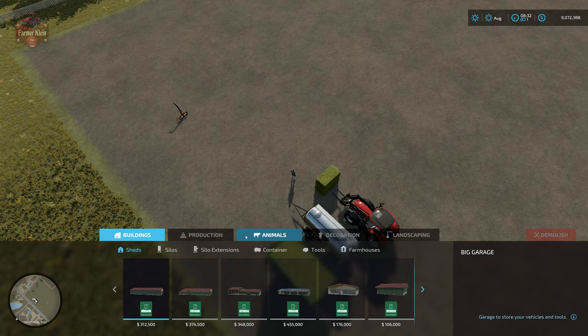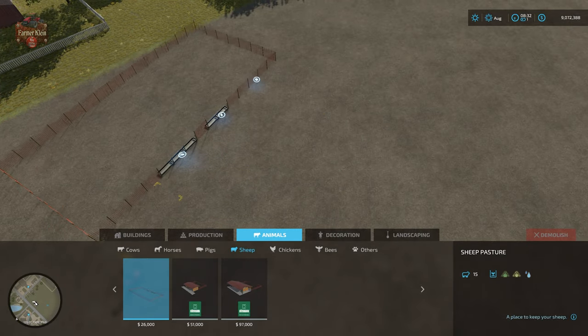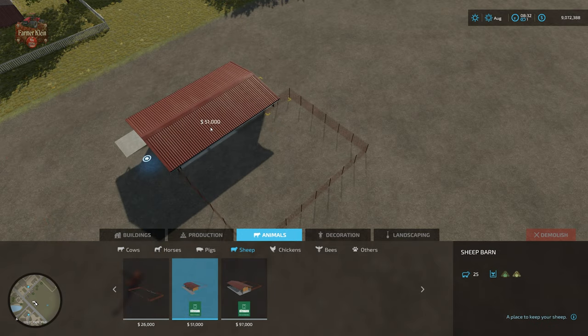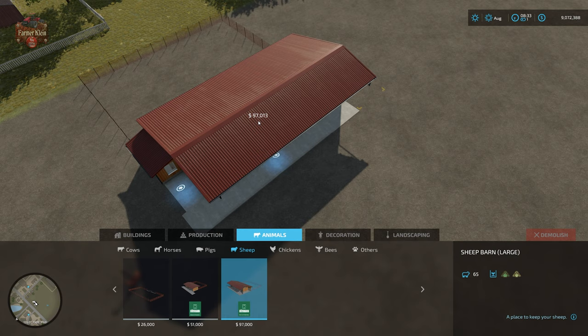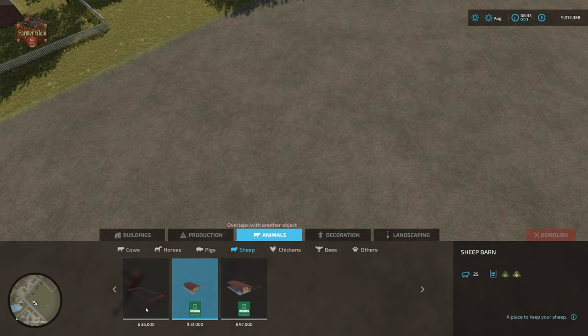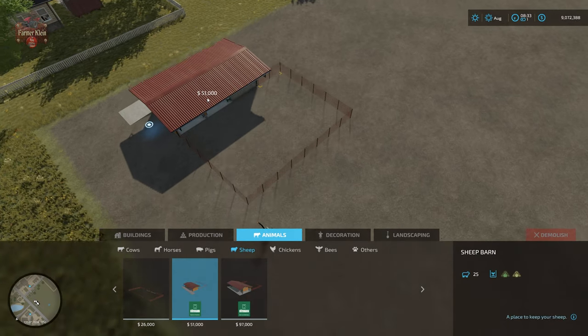In build mode under Animals > Sheep we have three different placeables. The outside pasture holds 15 sheep and takes hay and water. The sheep barn holds 25 sheep and takes hay only, because it provides water via indoor plumbing. The large sheep barn holds 65 sheep and also takes hay only. Pricing: the large sheep barn is $97,000, the small sheep barn is $51,000, and the outside pasture is $26,000.